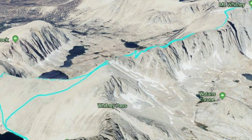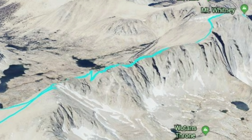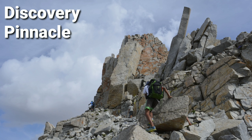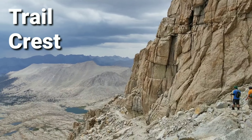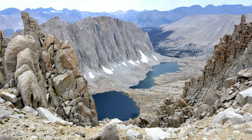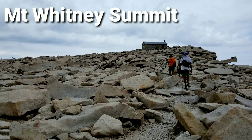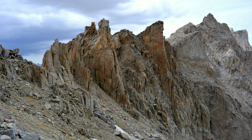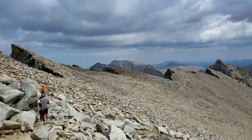Once at Discovery Pinnacle and Trail Crest, one simply follows the maintained trail to the summit of Mount Whitney. Discovery Pinnacle at elevation 13,700 is where you'll join Trail Crest and the maintained trail — this is a major landmark along the route. From the junction with Trail Crest, it is an additional two miles one way with 800 more vertical feet of climbing to reach the summit of Mount Whitney. As opposed to the solitude you'll find everywhere between Soldier Lake and Discovery Pinnacle, you will find lots of people once you reach Trail Crest.